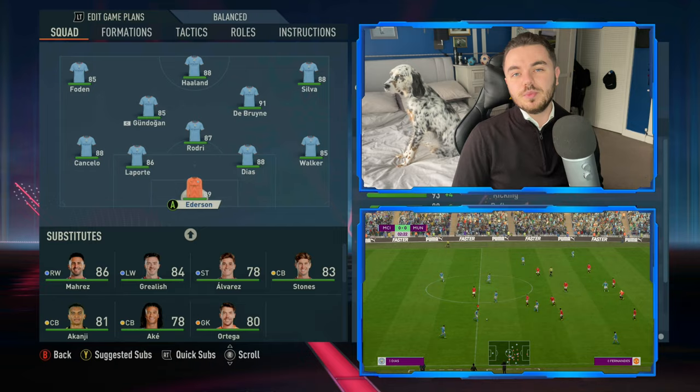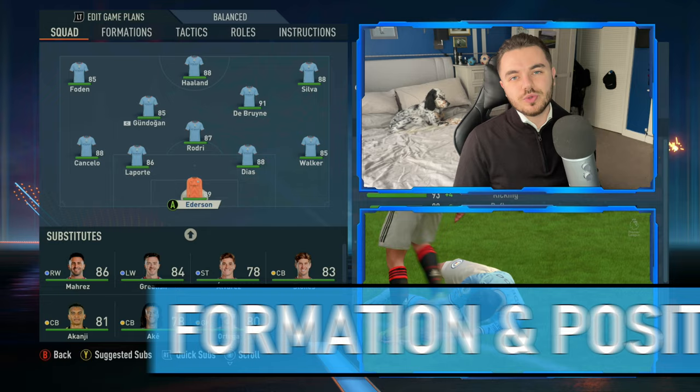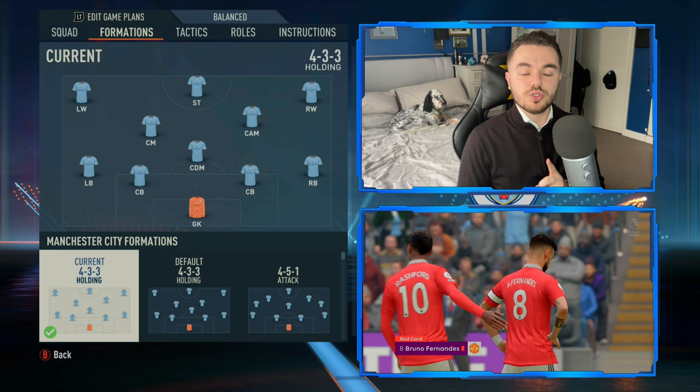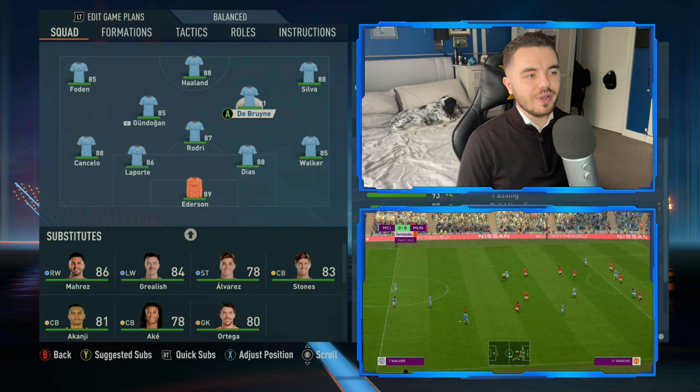So, the formation is a four-three-three. I'll show you how to recreate the tactic and talk about why they do things the way they do. There is one position change: Kevin De Bruyne is moved from central midfield up to right attacking midfield. By doing that, we get him into those half spaces that he's very good at - he often makes runs into the channels and half spaces, getting him into good crossing positions.